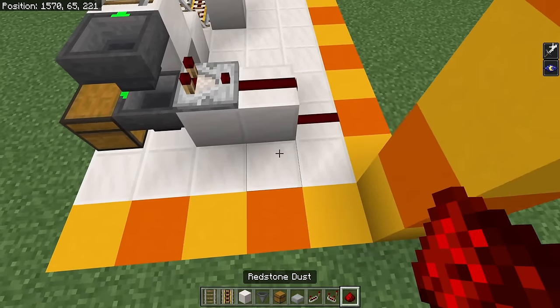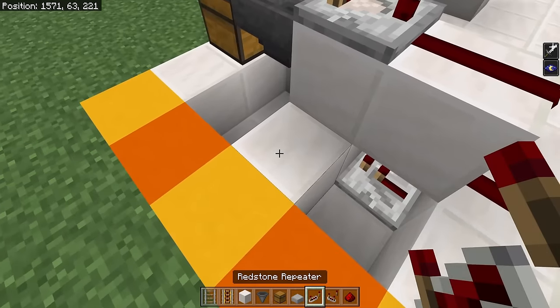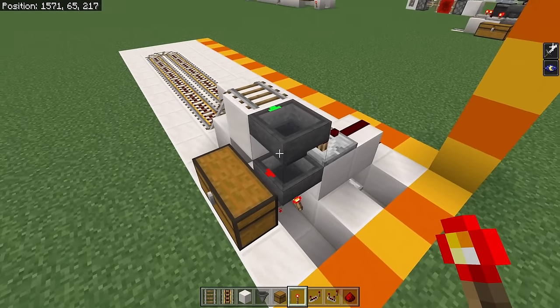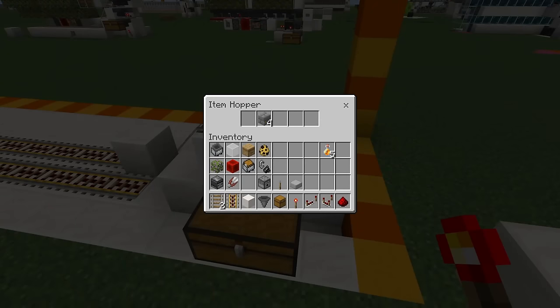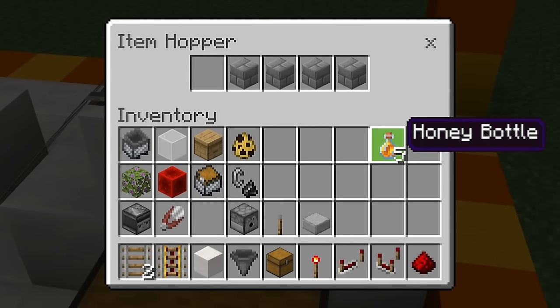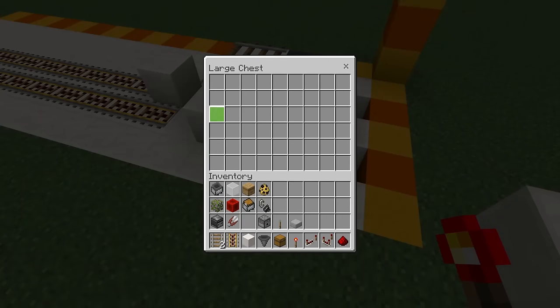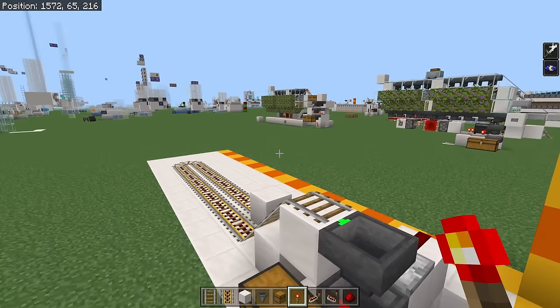Place 2 pieces of redstone dust going down, break out those 2 blocks and the next 2 blocks, place in a repeater right there, and then a redstone torch on this face. That's going to make an item filter for our farm. Place 4 filler items in the back slots, and then 4 of your target items — your honey bottles or honeycomb — in the front slot of this hopper. That way all the items you actually want will go into the output chest, and all glass bottles will go off to the rest of the system.